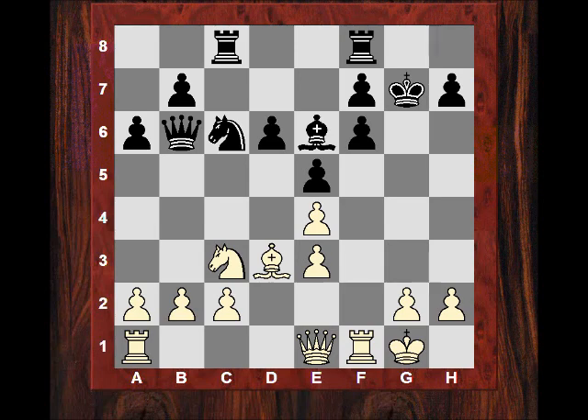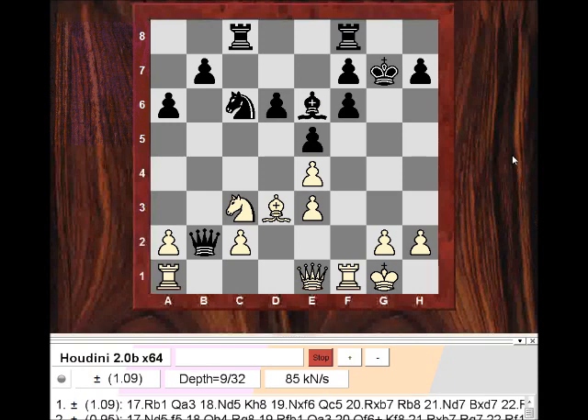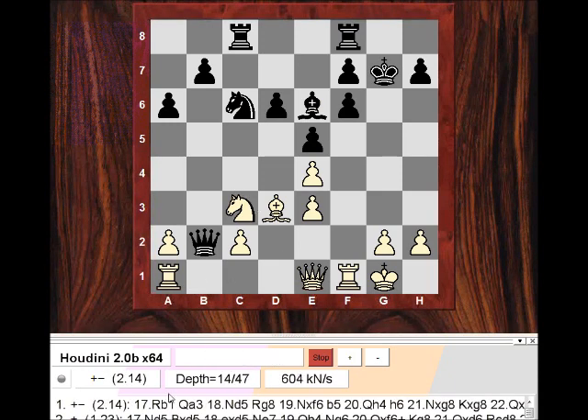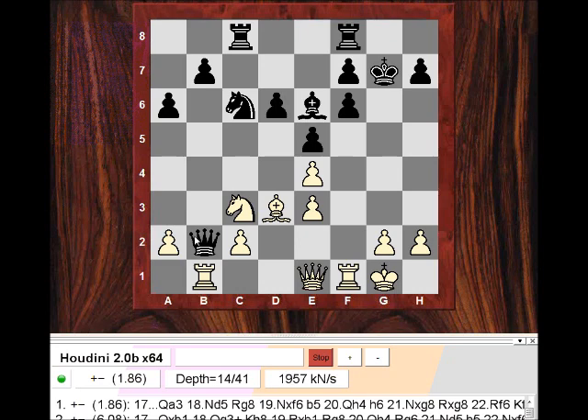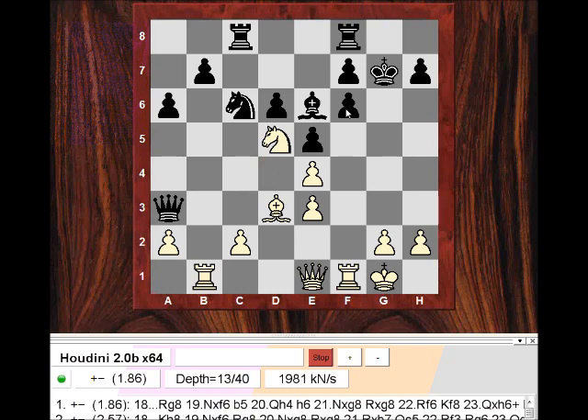Now the White Queen menacingly comes to e1, offering up b2. This must have been out of Woodpusher's horizon because it's very dangerous for the Black King to take on b2 — it looks intuitively like a disaster. In the game Ne7 was played, but what would happen if Queen takes b2? Let's put this through Houdini. Houdini at depth 10 suggests Rb1 — kick the Queen first, because the Queen is supporting c3. The Queen has to go to a3 and now Nd5 on f6 — it might be very tricky to defend this position.